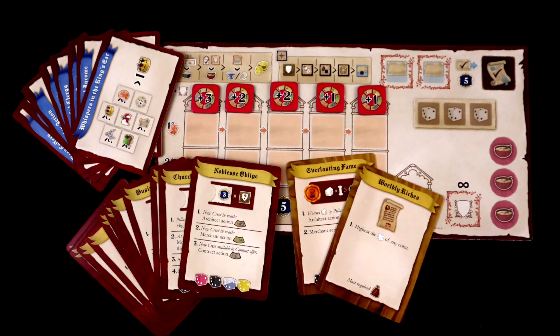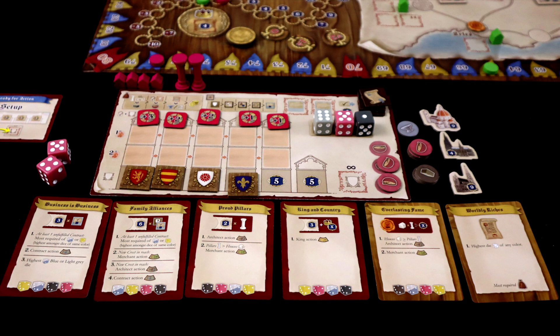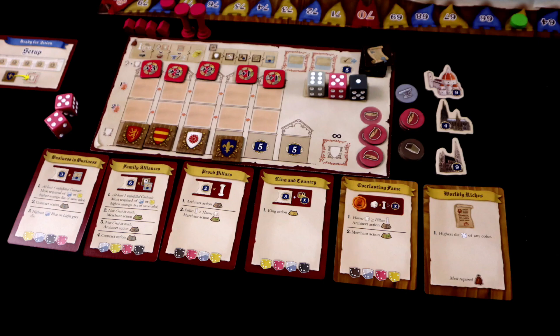There is also a solo mode, where players take on the cardinal bot, which can be set to various levels ranging from pretty tough to very tough. This mode uses a row of cards and a set of fairly complex actions to do a pretty good job of creating a slightly different but fairly close approximation of the multiplayer game. Be warned, though, it is a steep learning curve, and you will likely need a clarification or two along the way.